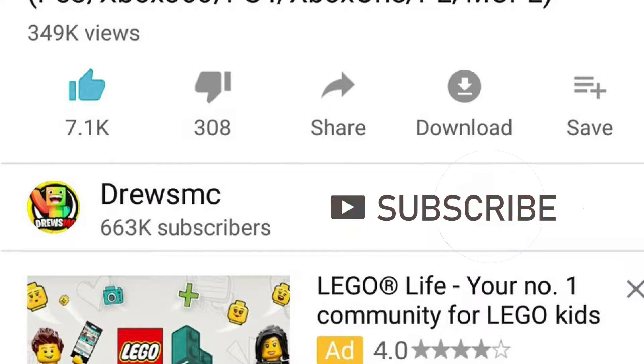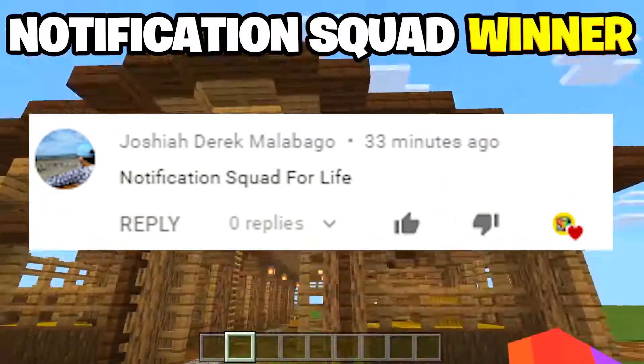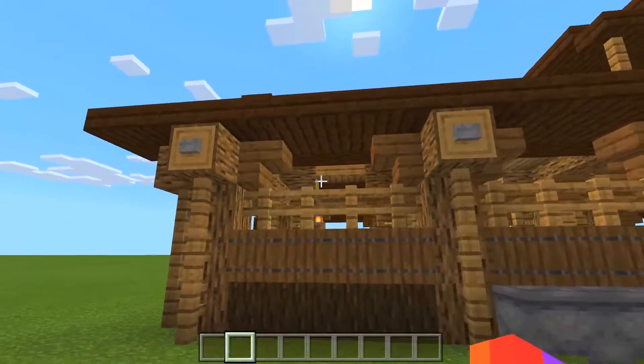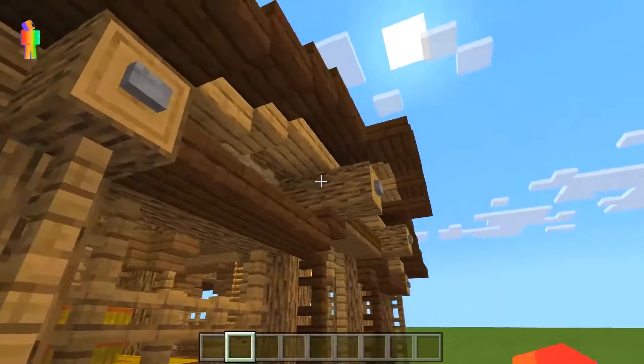Don't forget to subscribe and keep notifications turned on to join the Notification Squad. Shout out to the Notification Squad — you guys have been absolutely amazing. There's the Notification Squad winner. So in today's video, basically what we're gonna do is we are going to see if we can craft the Ender Horse.